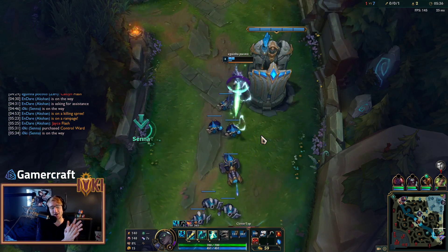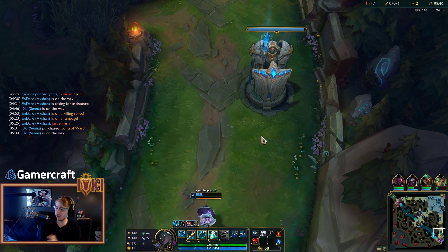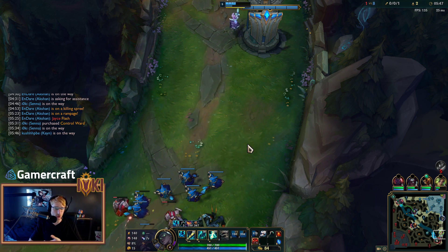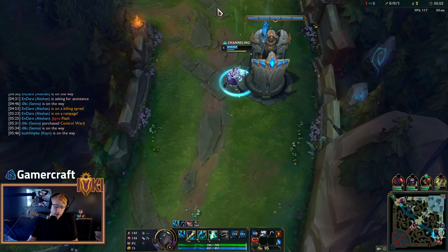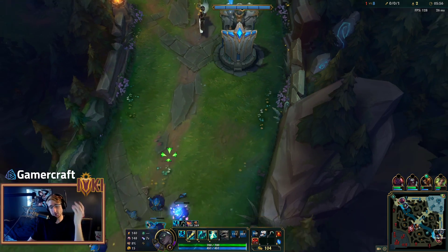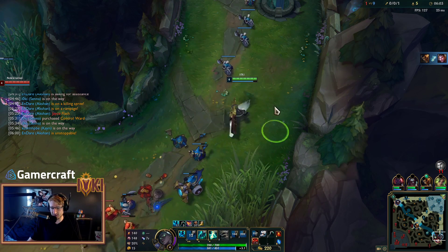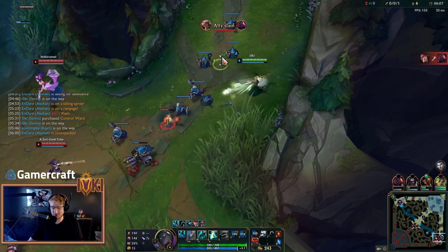Let me know down in the comments how excited you are for these buffs. The buffs come courtesy of RiotAugust, who is of course the creator of Senna. He announced them on Twitter and basically said that the removal of Glacial Augment and the current meta meant they weren't happy with how Senna was performing. And to be honest, if you guys watch my tier list video, Senna is very much middle of the road right now — playing Senna Support is not the best idea.